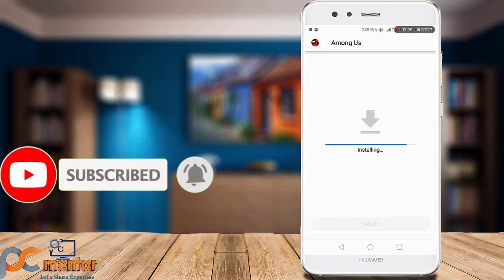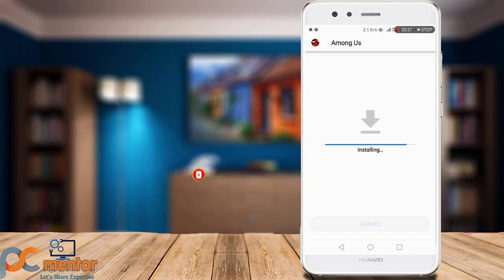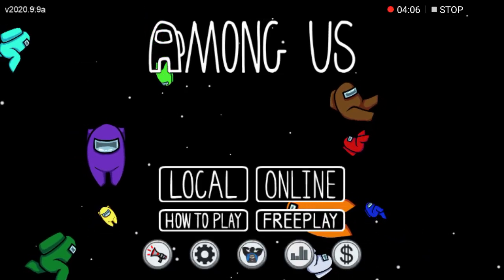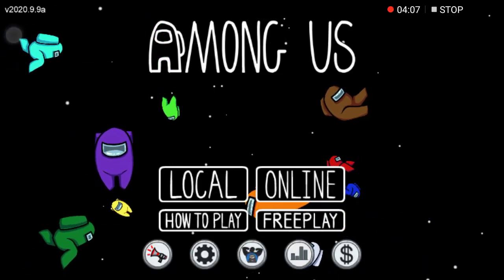The installation is quite easy and there is no need to worry — this is a one-click installation. Once the game has been installed on your device, simply click open and you are good to go. The initial loading of the game takes some time depending on your device's resources. Let's wait — and here we go. I'm gonna accept the terms and conditions.